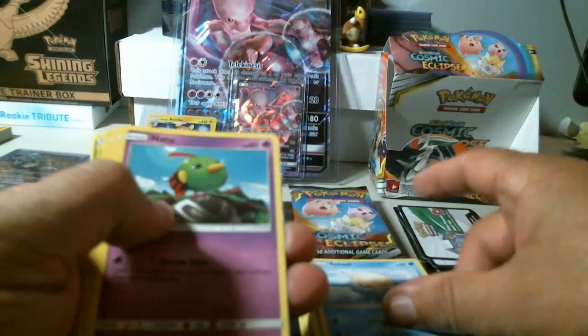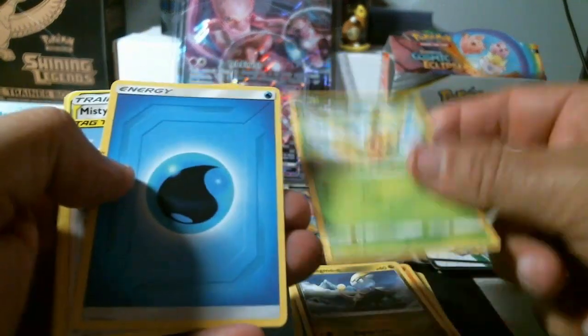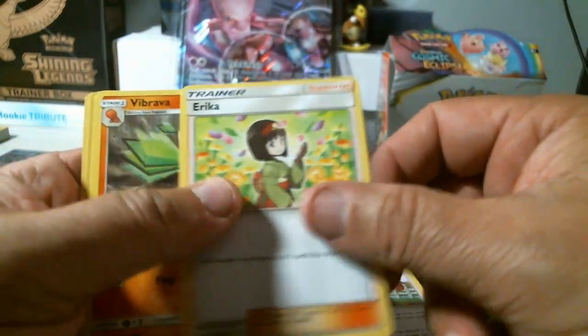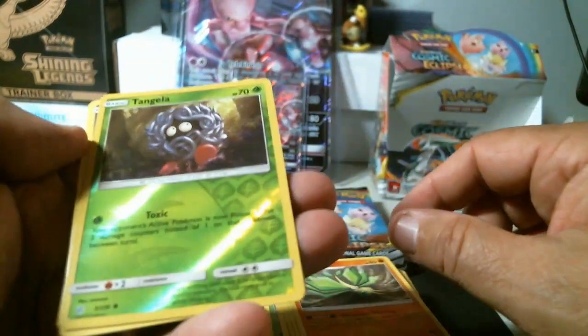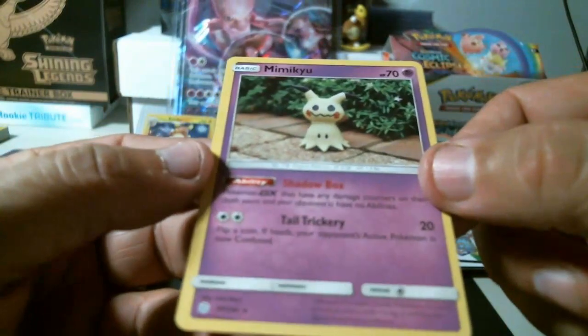Spheal, Natu, Palpitoad, Jangmo-o, Deino, water energy, Misty and Lorelei, Erika, Vibrava, Tangela — common reverse holo — and again a rare Mimikyu non-holo. All right, we're down to about eight packs left.